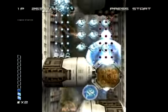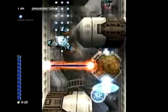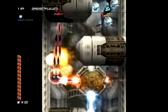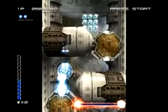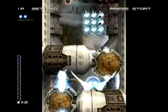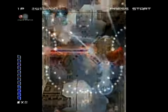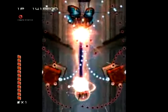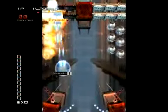Whenever you absorb same-colored bullets, you charge up your homing lasers, which you can use to destroy a large number of enemies all at once or cause a lot of damage to a boss. So you're constantly trying to absorb one set of bullets while avoiding the other and switching back and forth. It's a really unusual dynamic that makes the game really fast-paced but at the same time extremely methodical.